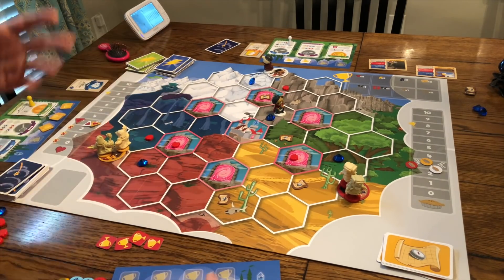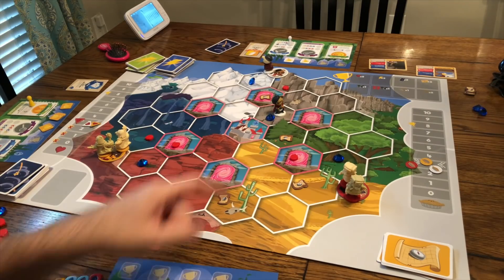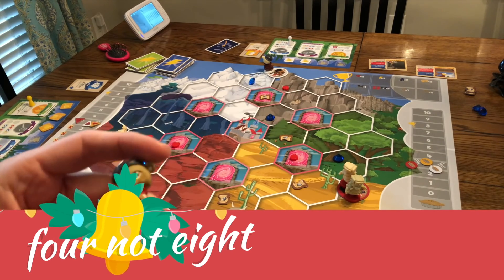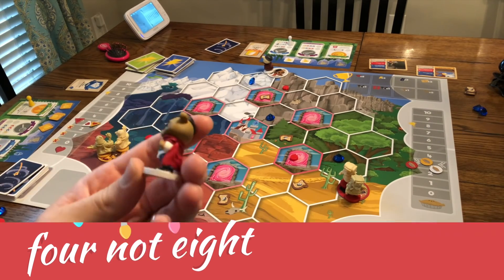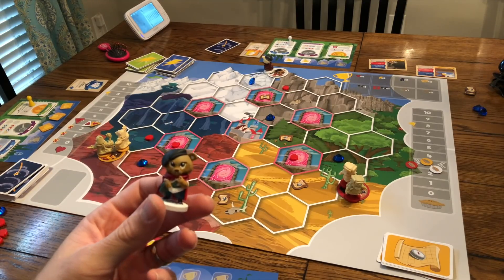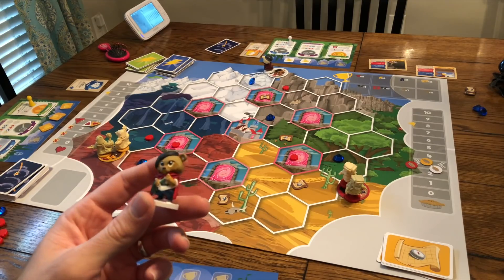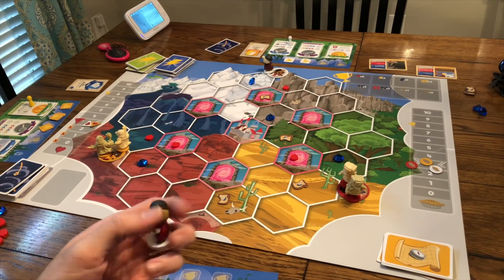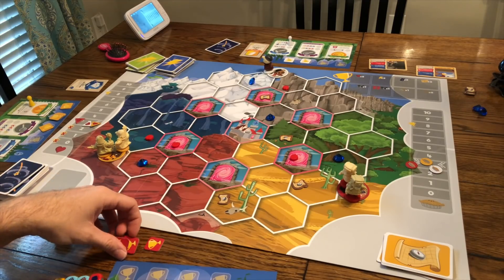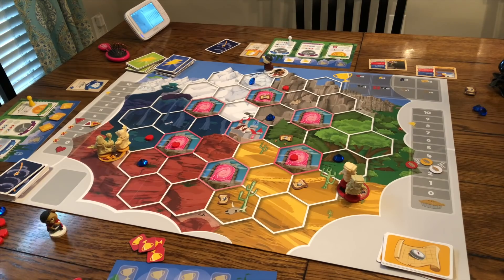That's how you play — move, make, seek, and the first person to eight trophies wins. What I love are these cute little miniatures. I painted mine, but they don't come painted. The game does include a painting guide. Honestly, painting the tiny eyes on these was the hardest painting I've ever done — harder than Star Wars minis or Mansions of Madness.